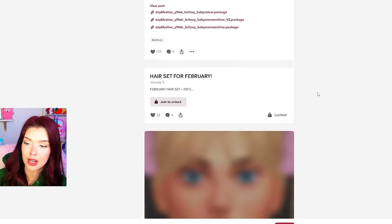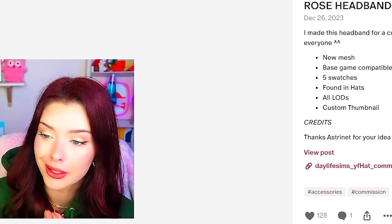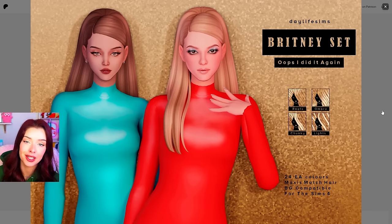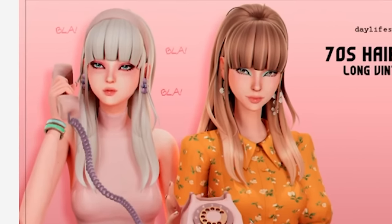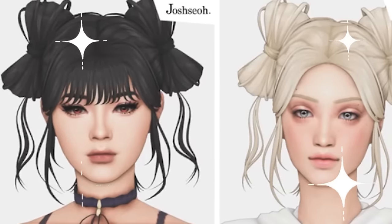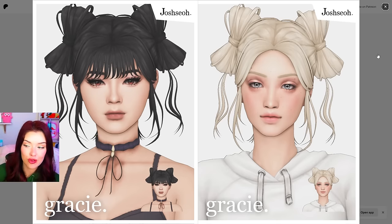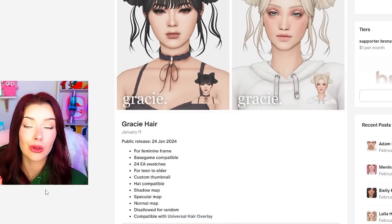They are serving you with an entire Britney set — iconic, this is everything. As someone who spent my youth dancing around the living room to Oops I Did It Again, I feel like it's my responsibility to download this. This is another one I found — a 70s hair set. Look at this. This could be such a cute Jade updo. I think there are different versions of it with the strands hanging down. I've never downloaded from this creator though, so we'll see how this looks in game.